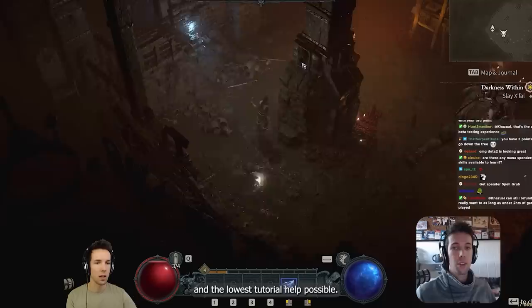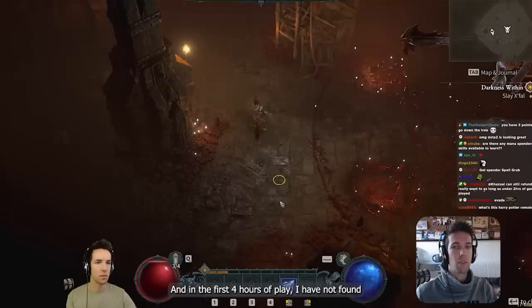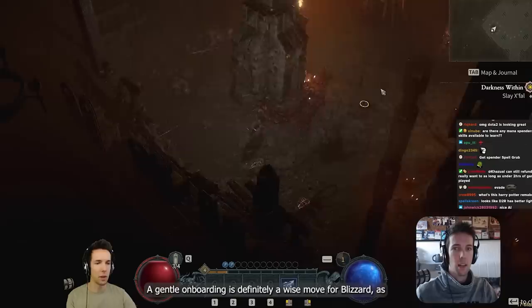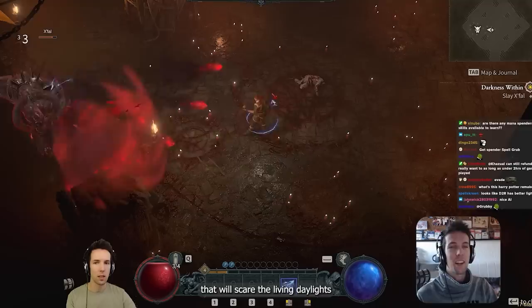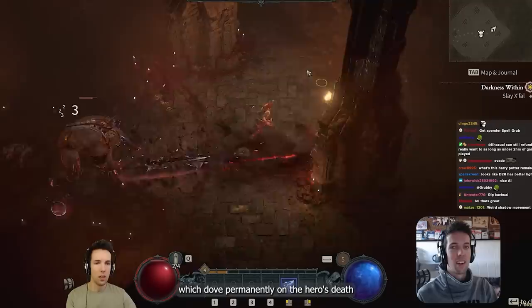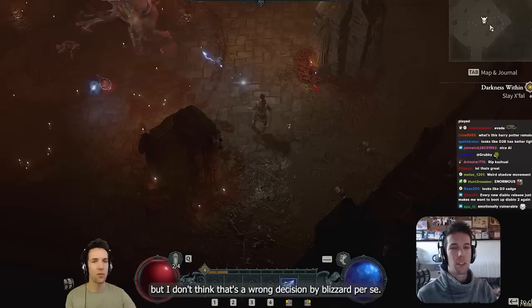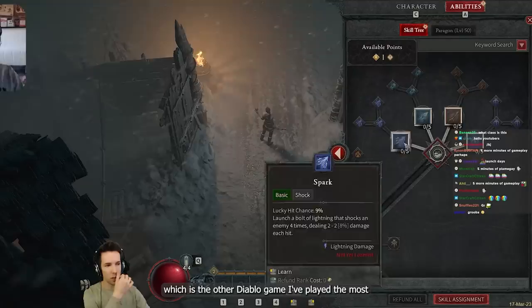Let's talk about the difficulty. I chose to roll as a sorceress, playing at the highest difficulty and the lowest tutorial help possible. And in the first four hours of play, I have not found a gameplay scenario where I felt threatened yet. A gentle onboarding is definitely a wise move for Blizzard, as you don't want to scare off players early on. I'm sure there will be plenty of challenges later down the road that will scare the living daylights out of hardcore characters, which die permanently on the hero's death. So far though, a bit too easy for my liking, but I don't think that's a wrong decision by Blizzard per se.